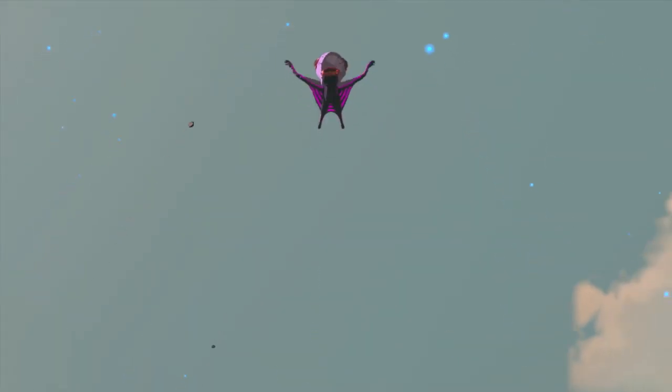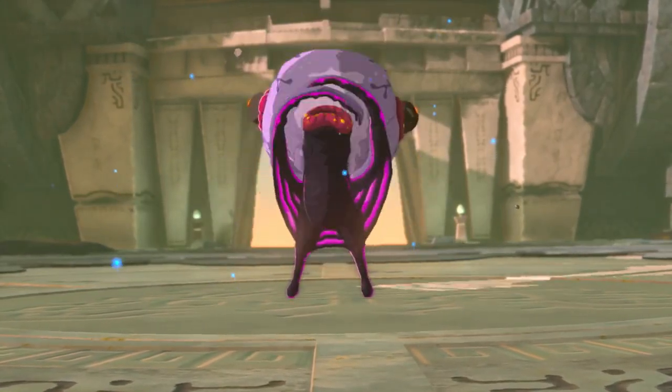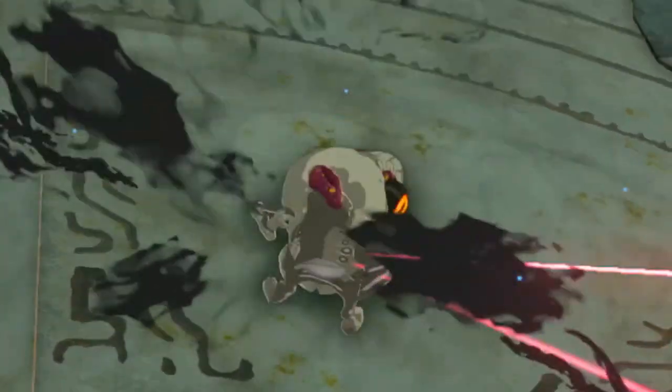As was the boss: the Moktorok is definitely the strangest and funniest fight I've seen in a Zelda game for a long time. Look at his little legs — he thinks he's people.